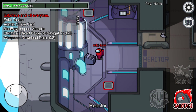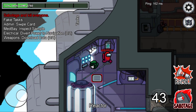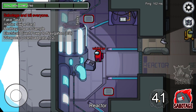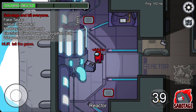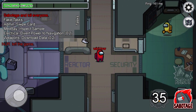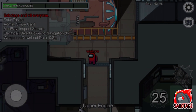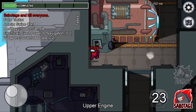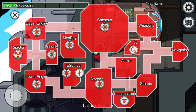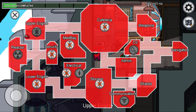Imposters, on the other hand, must kill the crewmates while blending in with them so they're not caught and ejected from the ship. Imposters can't complete tasks like the crewmates, but they can pretend to do tasks to blend in. They can also sabotage the crewmates by doing things like shutting down the lights, locking the doors, and triggering a crisis like turning off the oxygen supply.